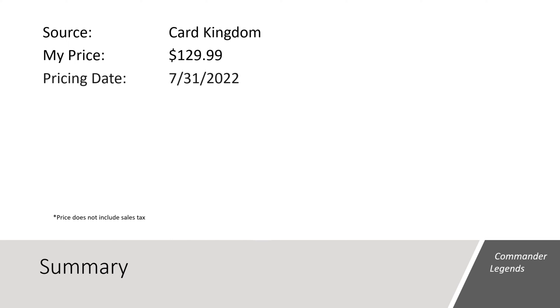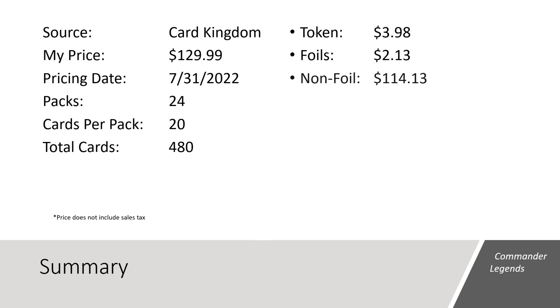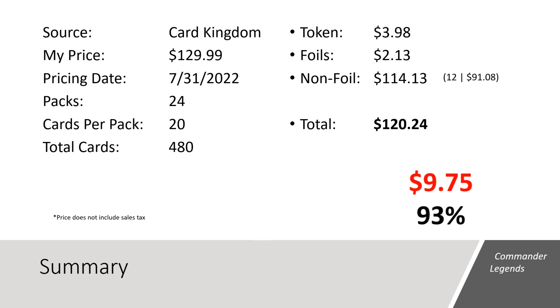So how poorly did this box perform? I purchased this box from Card Kingdom for $129.99, not including tax. We opened up 24 packs with 20 cards each, seeing a total of 480 cards. The 24 tokens added up to $3.98 in value. The 23 foils only equated to $2.13 in value. And the remaining 457 non-foil cards added up to $114.13 in value — 12 of those cards were valued over $1 and made up $91.08 of the total value. In total, the box had a value of $120.24, which means it was a loss of $9.75 and only returned 93% of the box price in card value.